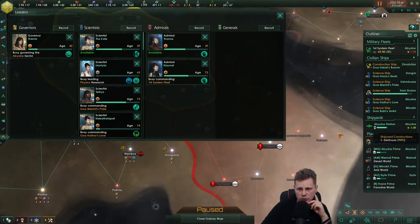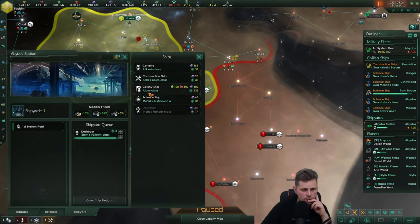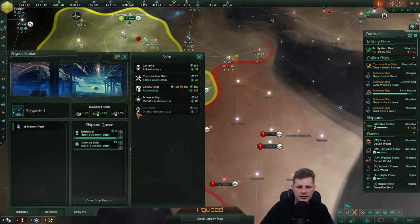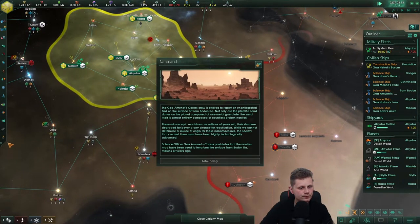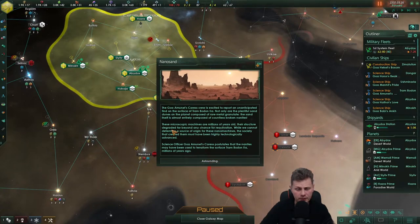We're going to be giving you a science ship — one, two, three, four, five. Let's build three of them. Astonishing — we got 200 nanites for that as well.